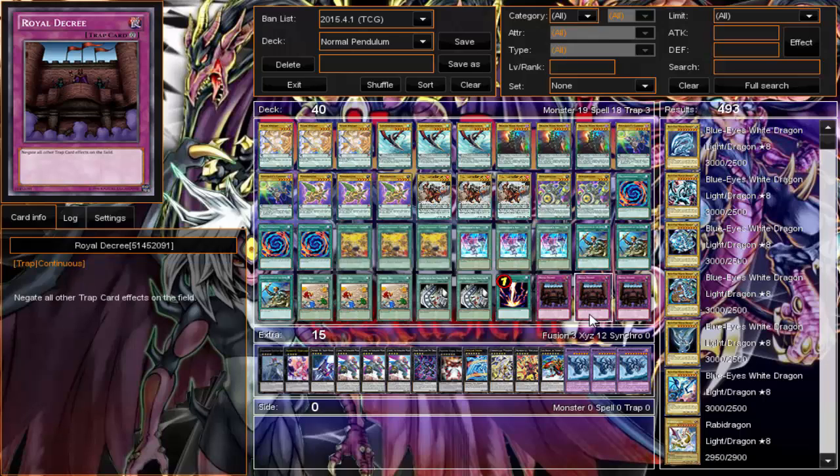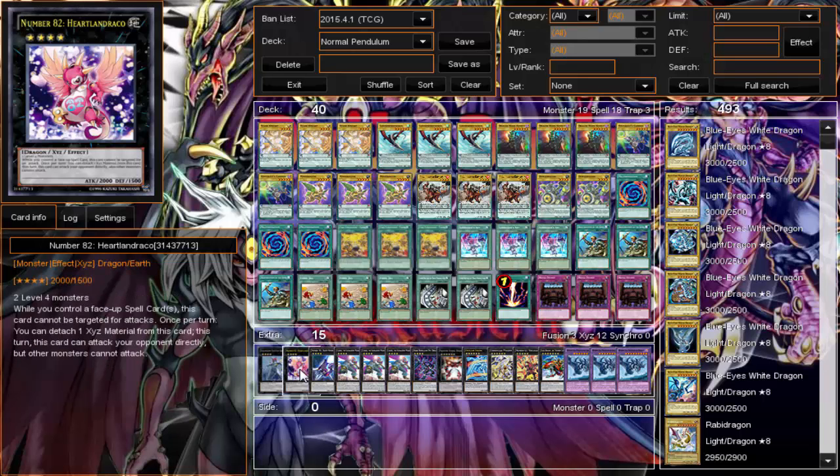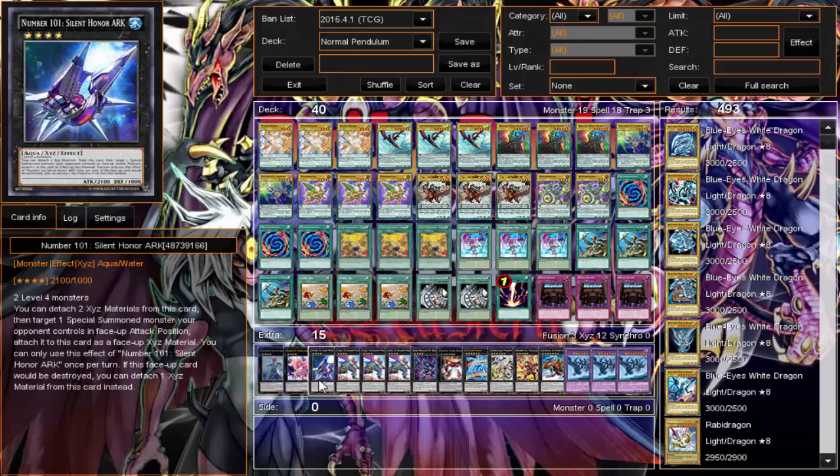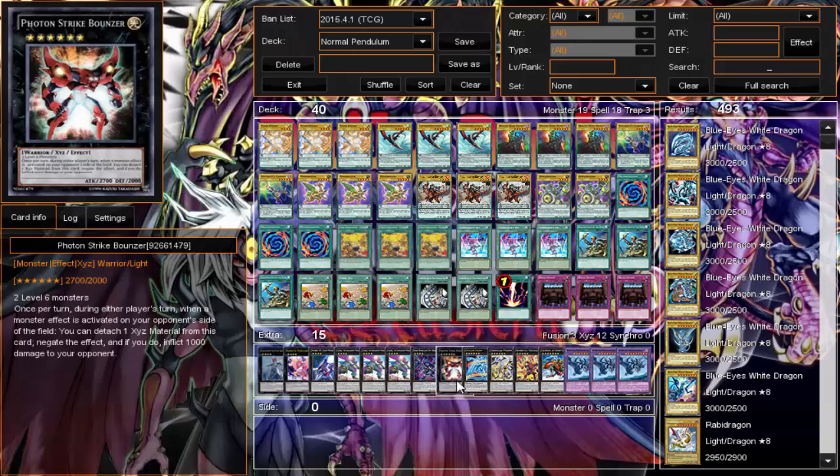One Raigeki, because we get swarmed so it's nice to be able to throw that at our opponent. Extra deck-wise, we have Heartland — because why not — Number 101, Castel, and Dark Rebellion. There are some rank sixes in here too.